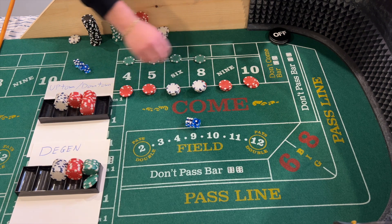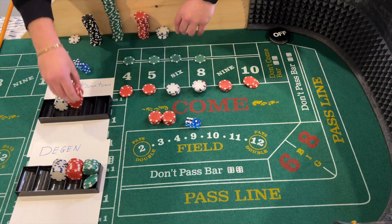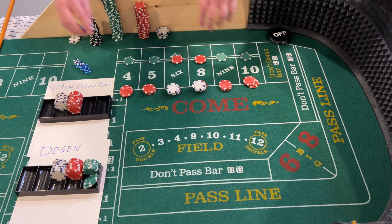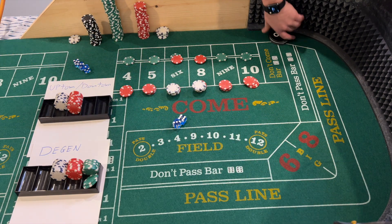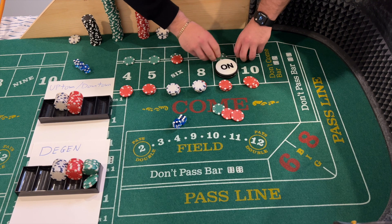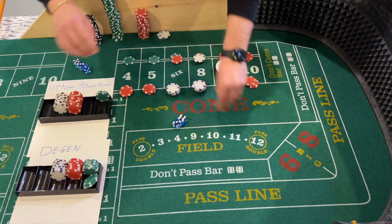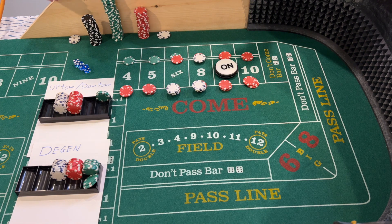We have a six-one, seven — seven out. These bets will come down and will need to be replaced. My bets are off, back row is working. Shooter's looking for a point — six-three, nine, center field nine — that will be the point. Vince gets paid $35 on the back row, coming down to single unit across, $3 change. I'm set up, looking for that third hit on mine — we have two so far, looking for the third to regress down to $66 inside.